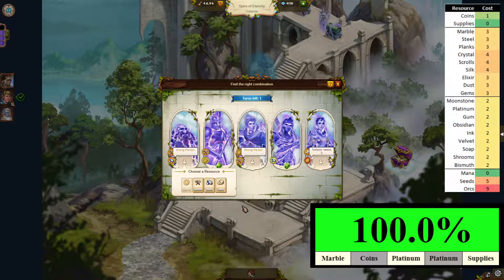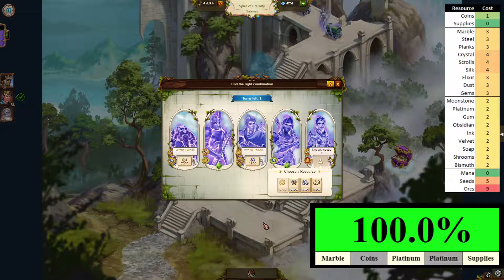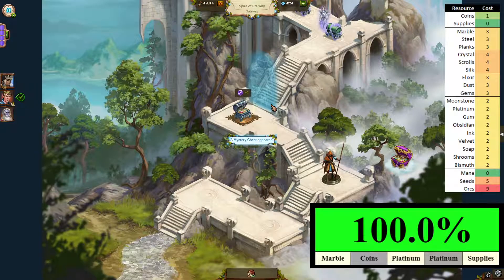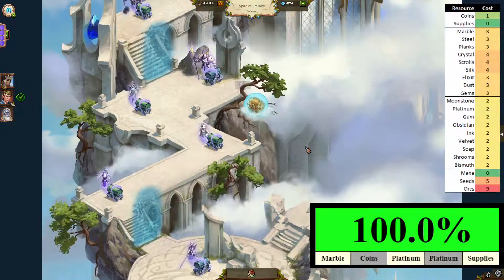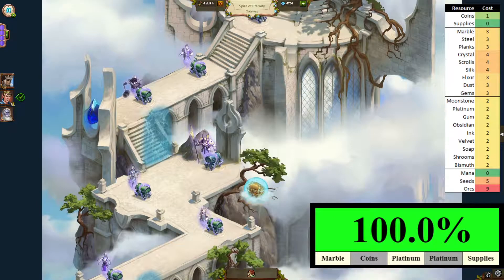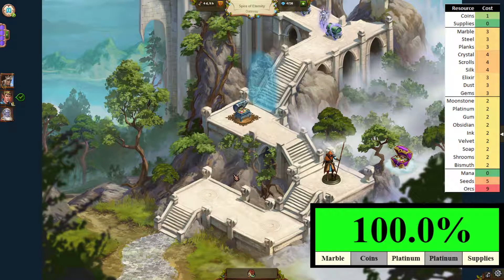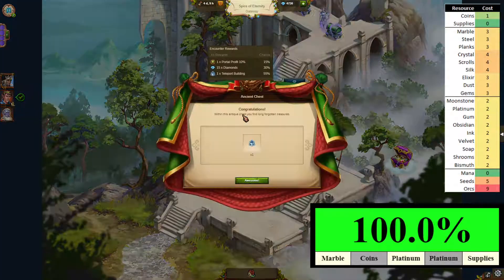We've got it! We only need to put marble, platinum and supplies, and that's done. We got another mystery chest — when did we get that gold one? Wow, this level one is suspiciously generous with bonus chests recently.